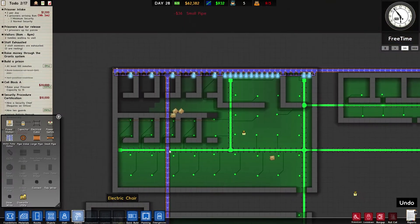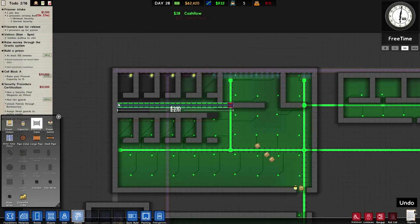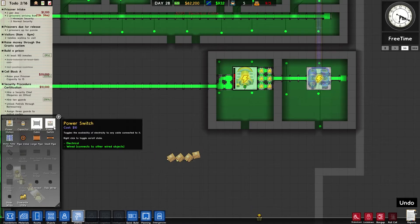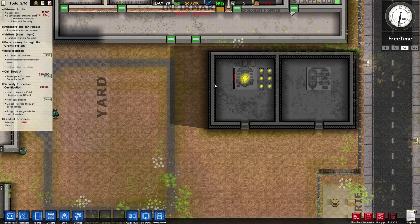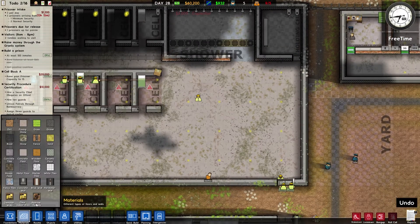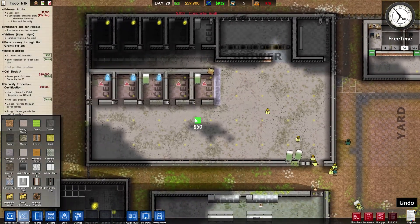Why is there no electricity? I'm going to need to put another capacitor in over here. You can see the bar - that's the indication of what we need. Let me put two in actually, just so we don't get a blackout. Now I'm going to need to put a wall here as well, otherwise they're going to be able to escape.